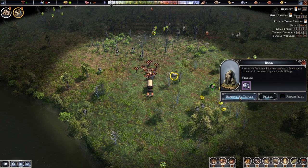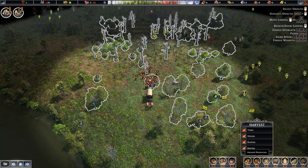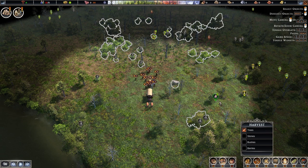When you go back to harvest resources, it shows everything set to be harvested. If an area was a mistake, hold shift and drag over that area to deselect. If you select another area and only check trees, then hold shift and drag, only the trees get removed and everything else in that area will still be harvested.